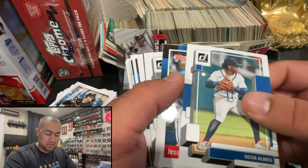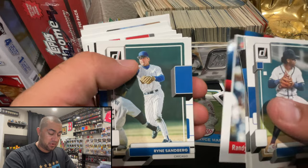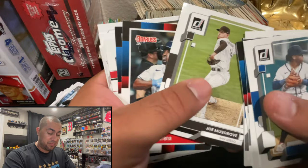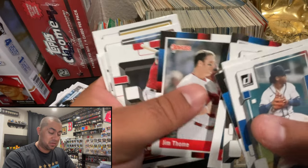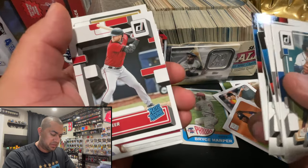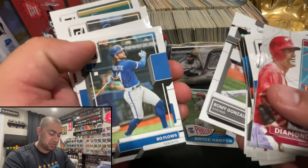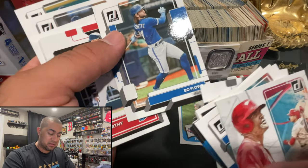Leading off the next stack: Ozzie Albies, Jesus Sanchez, Eloy Jimenez. Randy Johnson - really nice one. Ryne Sandberg - that's OG, I like that, Sandberg probably should have been on this card. Nick Castellanos, I like that. Joe Musgrove - that brown just doesn't do it for me on this card style. Randy Rosario, another Jim Thome - okay, interesting. On the 88 Donruss. Seth Beer - good old Seth Beer, put him with the rookie stack. Joey Votto Diamond King - very nice. Bo 'Flows' - another nickname variant, pretty cool.